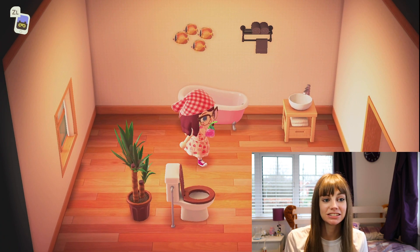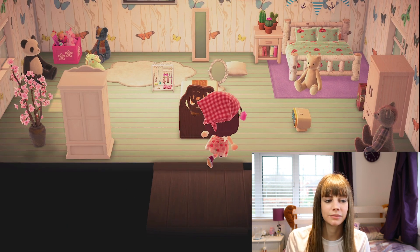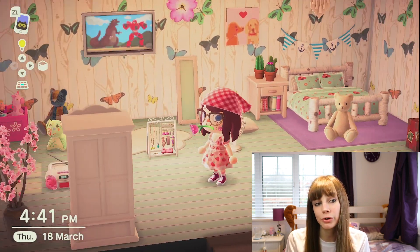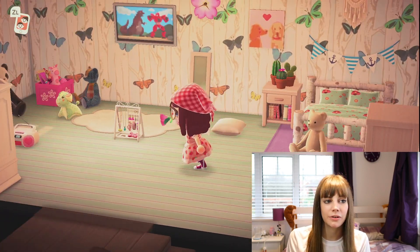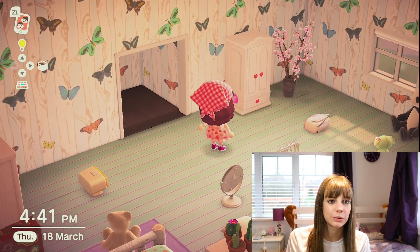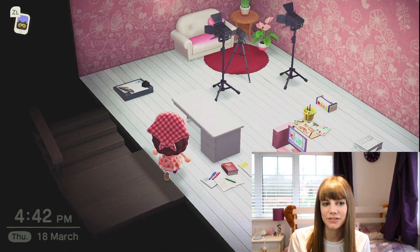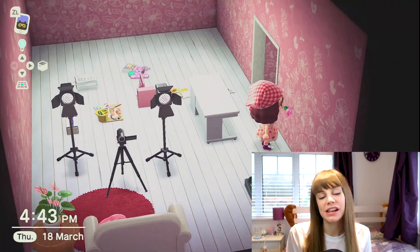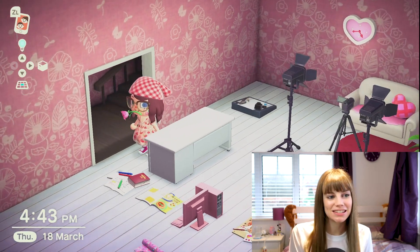This room is going to be the bathroom eventually. Then upstairs, I think I'm almost done with it actually - it's probably one of the only rooms I'm kind of done with. I've still got to find a place for the mirror and the jewelry stand, but it's coming along pretty well and it's one of my most finished rooms. I really like this wallpaper, I think it's so pretty, and I don't think I've seen many people using it. The flooring matches quite nicely as well. So this is going to be my art studio room and YouTube room - I've got a little area here to film YouTube videos and I want to make my own Animal Crossing studio so my little character can make videos and art.